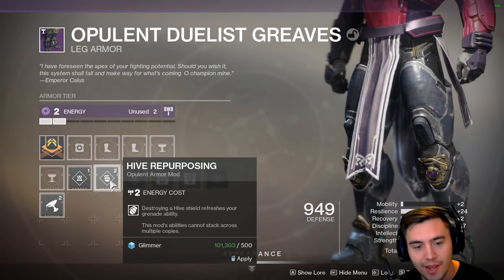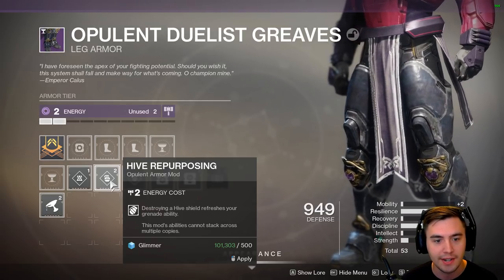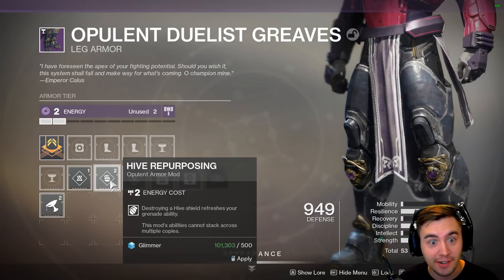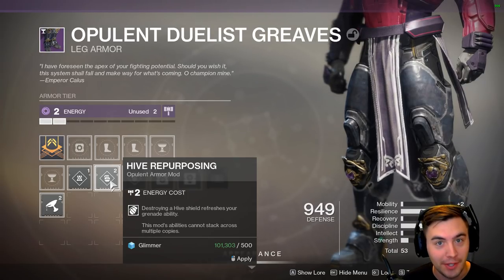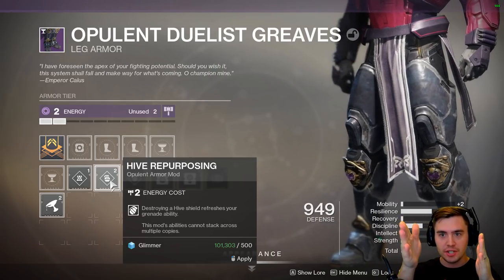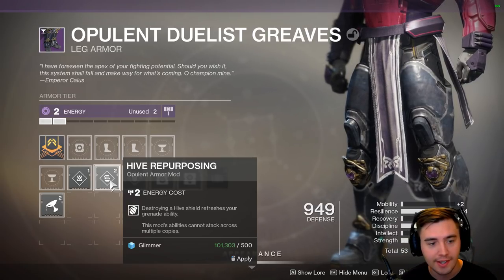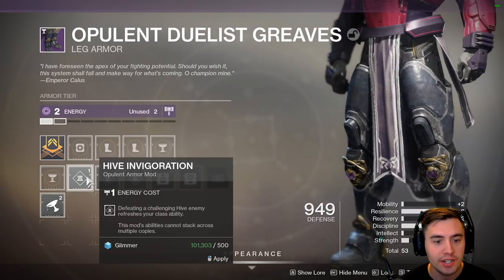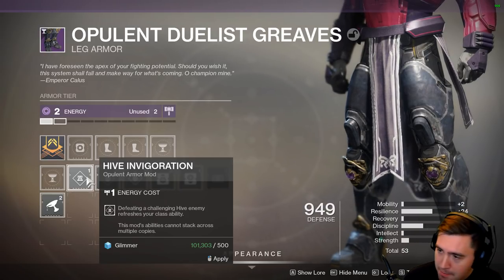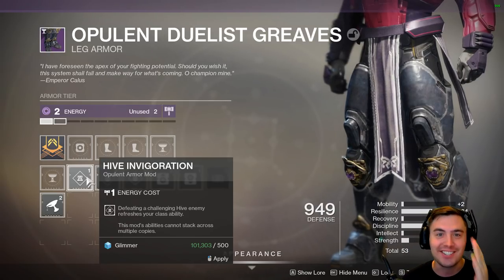This one costs 2 energy, and destroying a Hive Shield refreshes your grenade ability. That is like 50 or even 100 Discipline worth of value. The fact that you can throw a grenade, pop a shield, and get another one for 2 mod points is crazy. Hive Invigoration — defeating a challenging enemy refreshes your class ability. For just 1 mod slot, that is insanity.